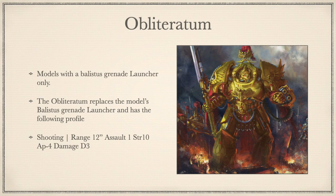Into the O's now: Obliteratum. Models with the Ballistic Grenade Launcher only. Obliteratum replaces it and is ranged 12 inches, Assault 1, Strength 10, AP-4, Damage D3. Essentially it's a wrist-mounted anti-matter grenade launcher — what's not to love? It's a nice relic that's fun and fluffy, but doesn't pack enough shots or punch to justify taking it in competitive scenarios.